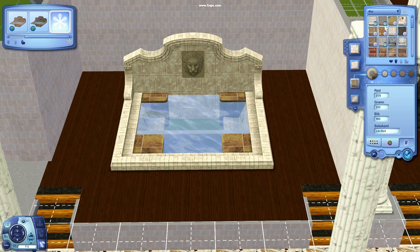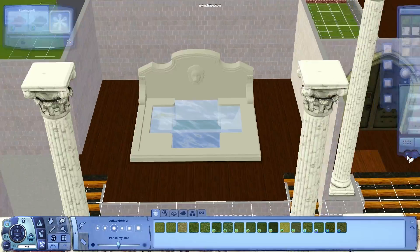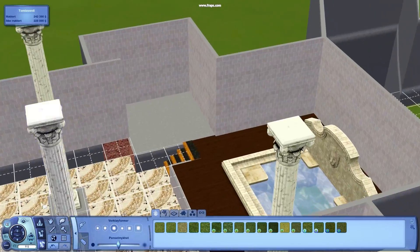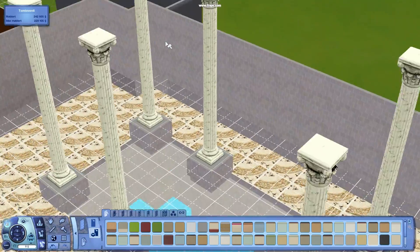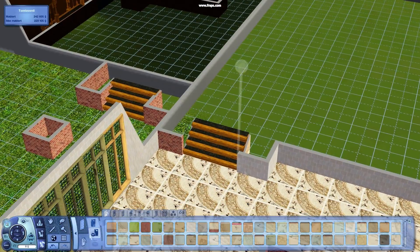The background on the hot tub is now in the default EA pattern. I think it may even be a base game pattern. And the face too.